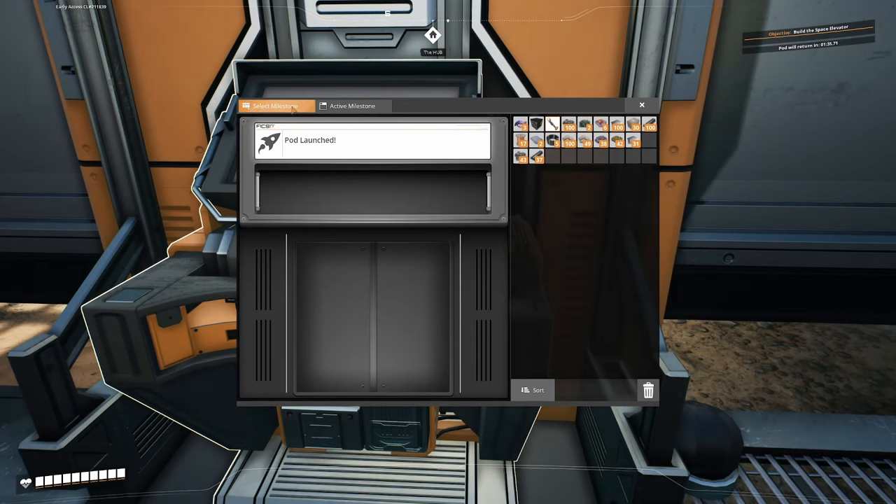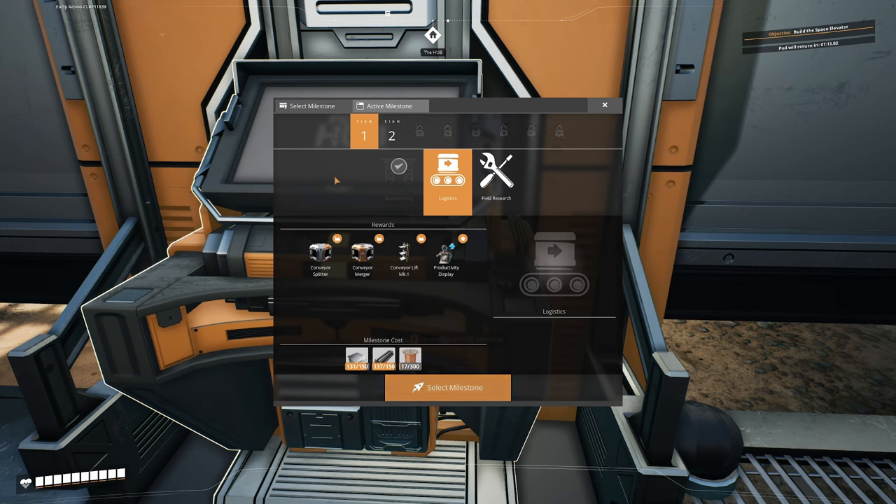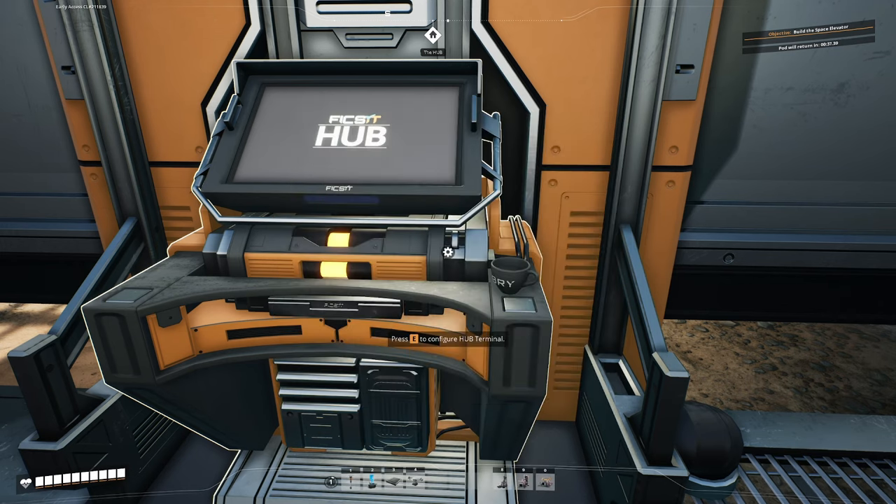Now we can select a new milestone. I said it was a no-brainer picking base building as the first one because it unlocks foundation. The next choice is a no-brainer as well - it's logistics. We can get splitters and mergers, which really helps us expand our production. As you can see at the bottom, we almost have the materials for this milestone already - we almost have enough iron rods and iron plates, and we just need wire.